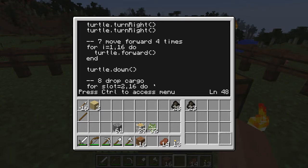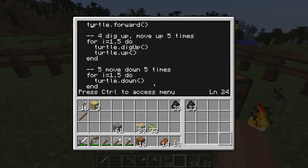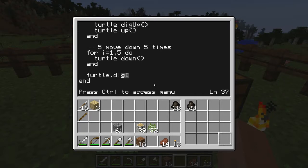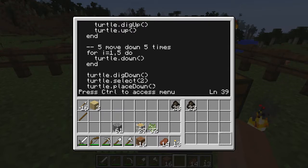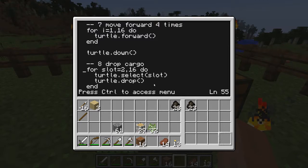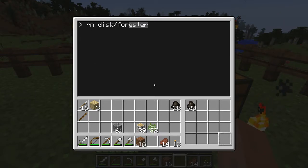Now to add the code to dig up the stump and plant the sapling. Go to the harvest tree function, and at the end of that function add the following code. Remember that we need to select slot 2 in the turtle's inventory to make sure we're trying to plant a sapling and not a piece of coal or a block of wood. We also need to make sure that when we empty the cargo, we don't empty slots 1 and 2. So find the loop in Go Home and start the loop at 3 instead of 2. Save that file and exit, then back it up.